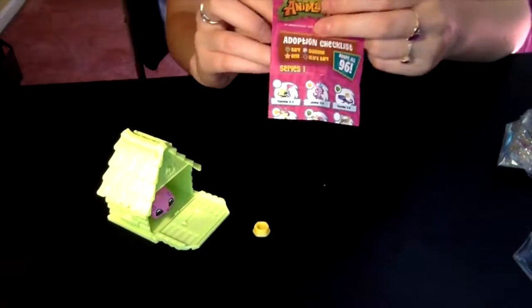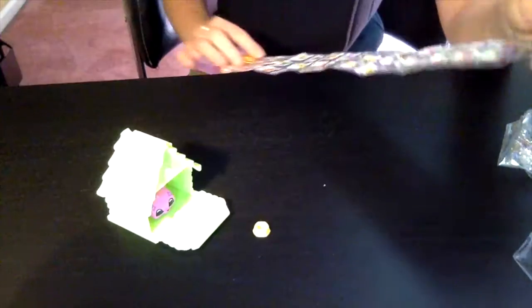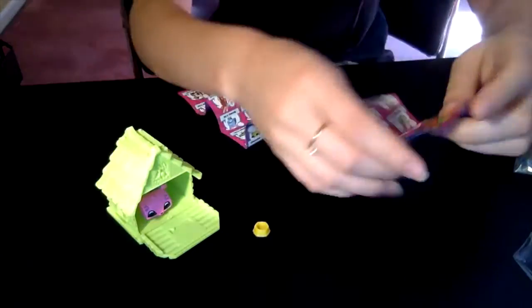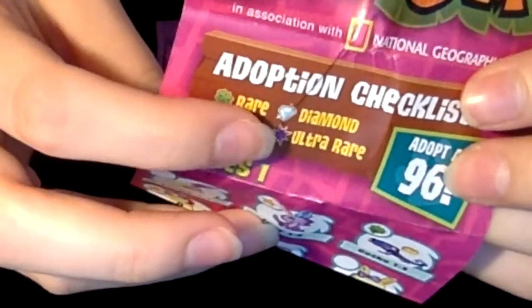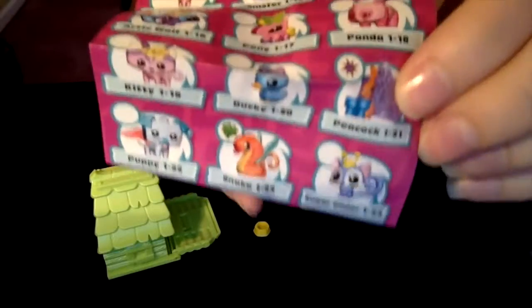We also have a checklist. Let's open this baby up — oh my goodness. What does that say? Adopt all 96! That's a lot of toys, guys. Now let's see which one I have. Look at all this — guys, this is like front and back. So this is what it says: adoption checklist — rare, gem, diamond, and ultra rare. ULTRA RARE! Guys, I want the ultra rare one. What is this peacock right here? I really want that. I will be so happy if I get that.